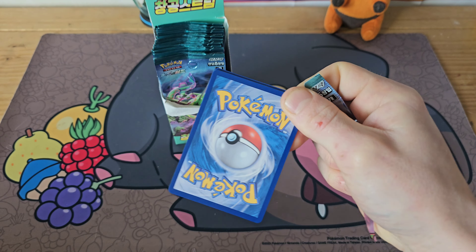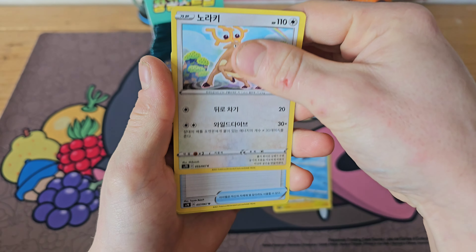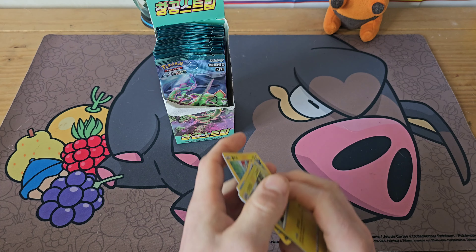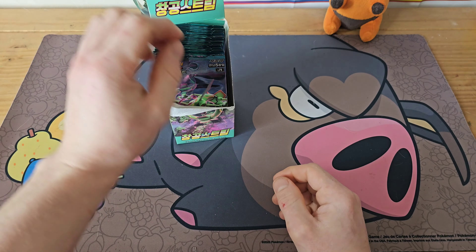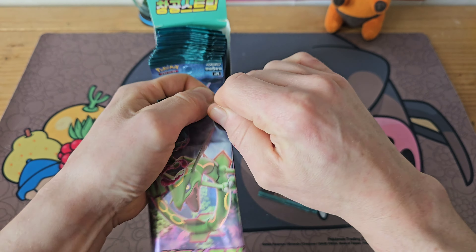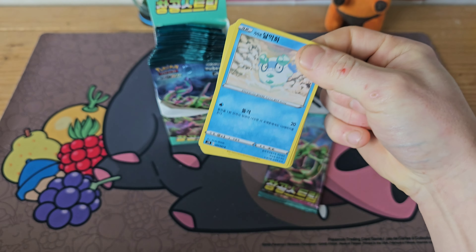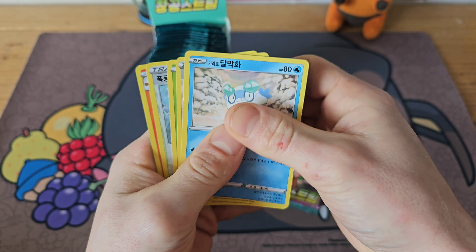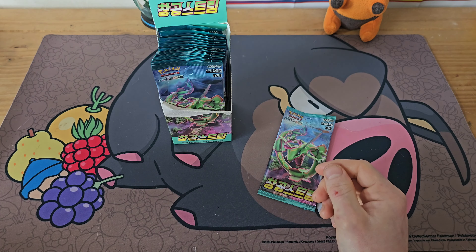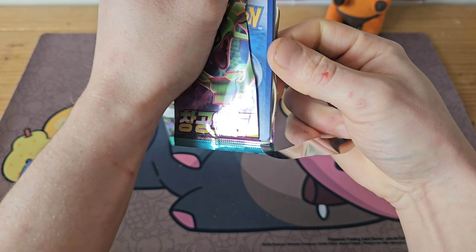We got a puzzle to match our Minccino, a Cryogonal, a Stantler, a Great Ball, into a Toxicroak tree holo. It's really weird opening these packs with only five cards — I keep wanting to do the card trick and expecting more cards. It's definitely a cool alternative to opening Evolving Skies. Another Inteleon there, but it seems like we are slowing down on the pulls.